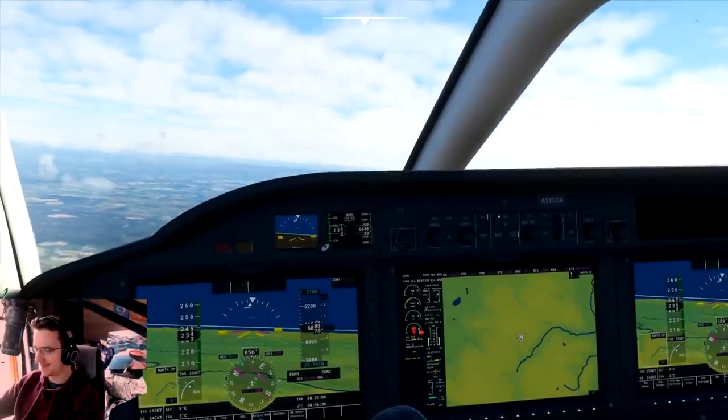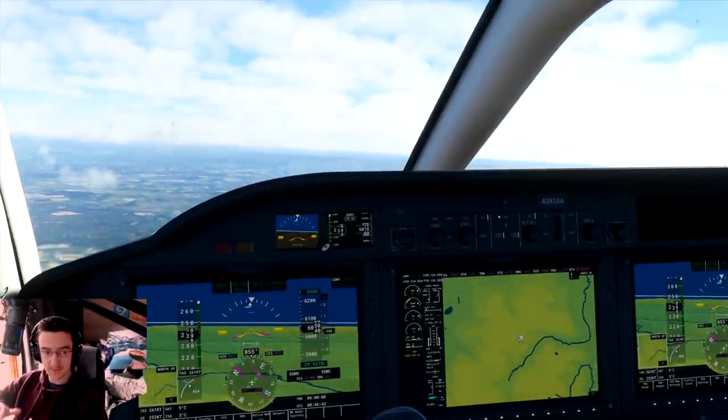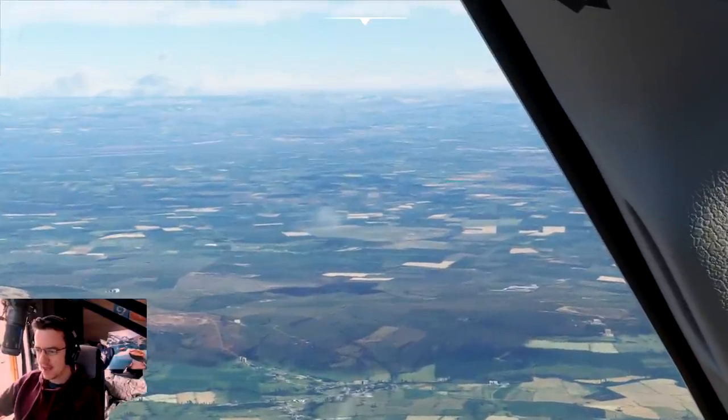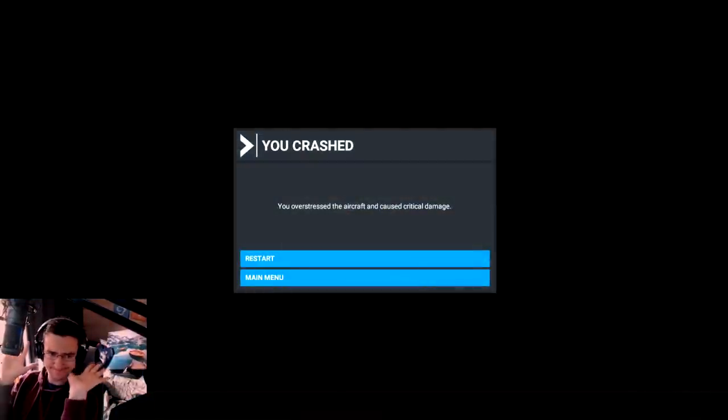I'm actually going to use the autopilot again — altitude hold on, then autopilot on. Hopefully we'll start descending to 3,400 feet and find the airport from there. Basically, what happens is if you overstress the aircraft — I was just going down but probably going too fast — instead of blowing up midair, it just puts your screen to black. And this is what you get. I don't like that.